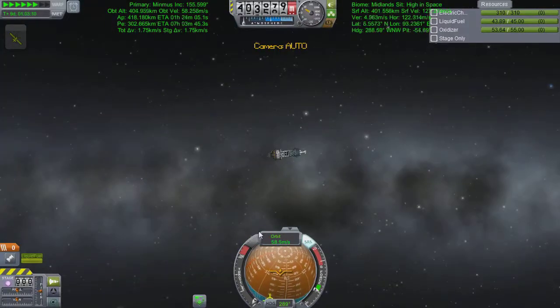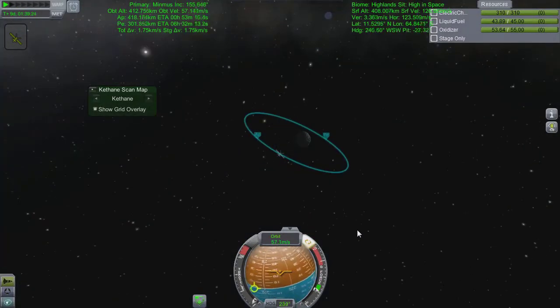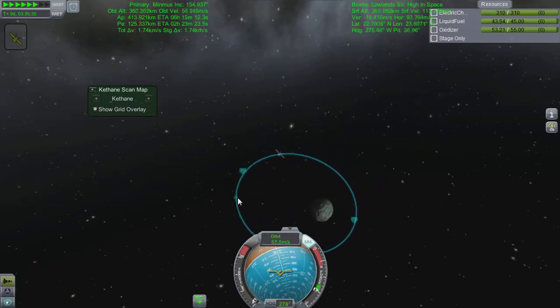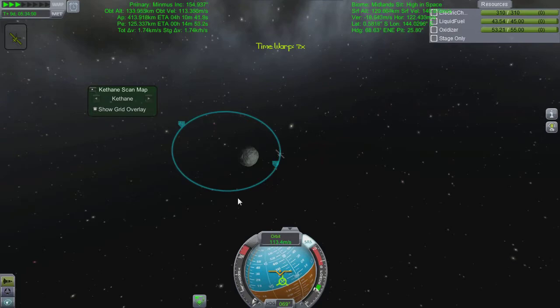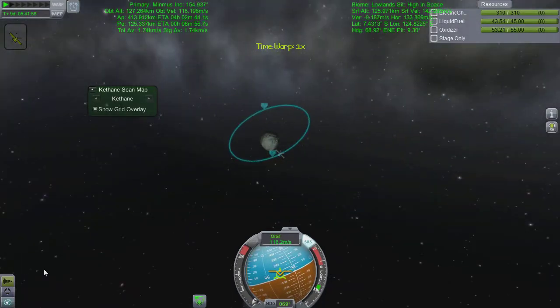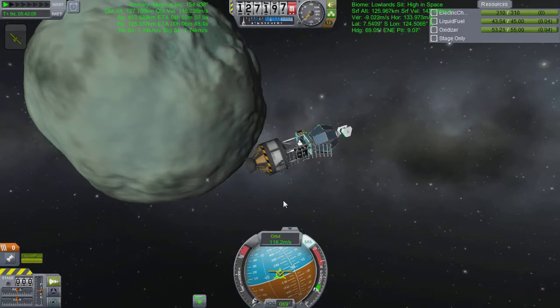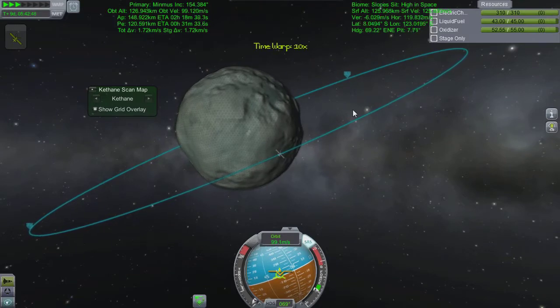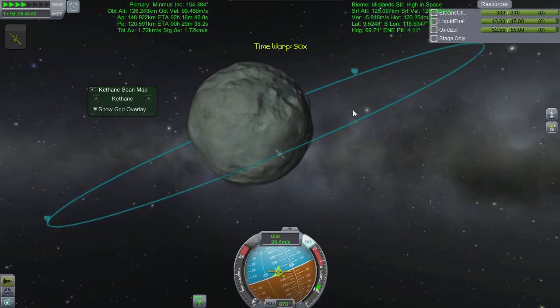That really only leaves one more thing to do for this mission: get down low enough to start kethane scanning. If we're going to have a refuelling station on Minmus, we need to find somewhere to put the base, which means scanning for kethane below 250 kilometers. I think I have managed that quite well. We've actually gone up and started getting data, putting ourselves in the final orbit to get the kethane equipment working. I'd like to say thank you very much for joining me - I know there aren't many of you watching and I really appreciate when you take the time. There's our last objective coming in - that's all from me, bye!